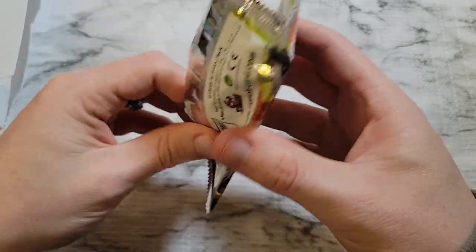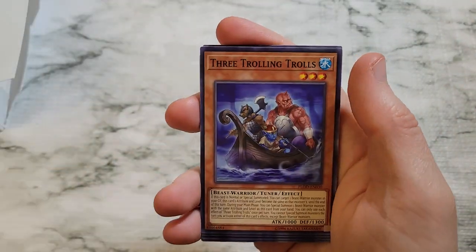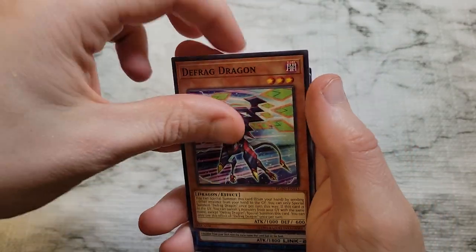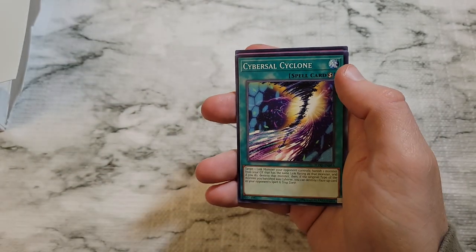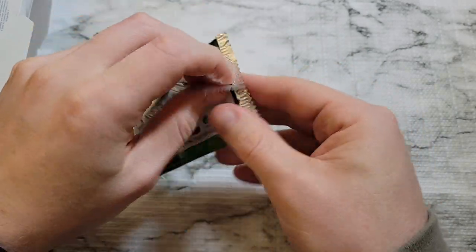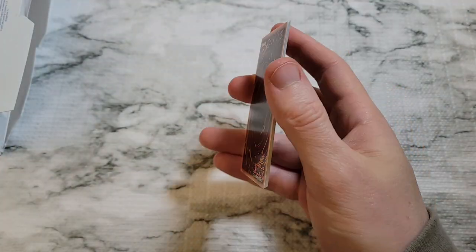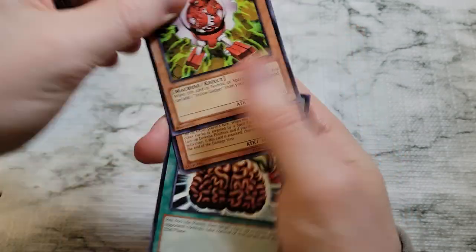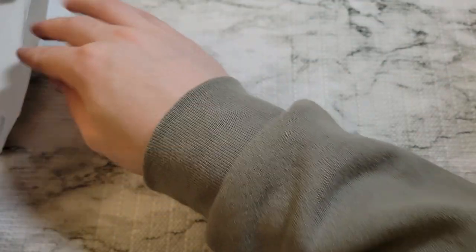FA Dead Heat, Space Insulator, Three Trolling Trolls, Defrag Dragon, Wind-Up Zen, Maintenance, and Trickstar Bouquet. Then Duelist Pack Yugi — I'm calling it: alt art Polymerization, Catapult Turtle, Red Gadget, Big Shield Gardna, Brain Control, Magical Hats — classic card, but not a great pull. Then Duelist Pack Kaiba — ultimate rare Pot of Greed!